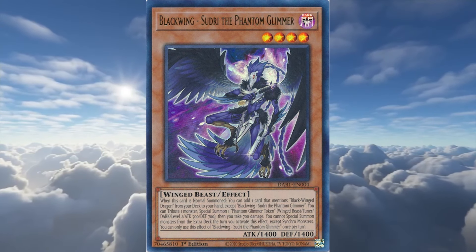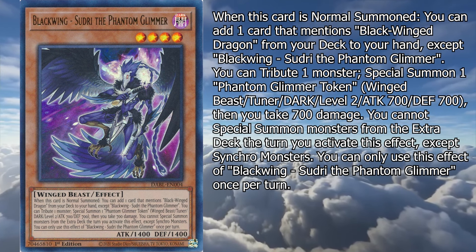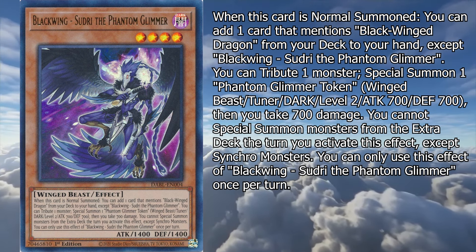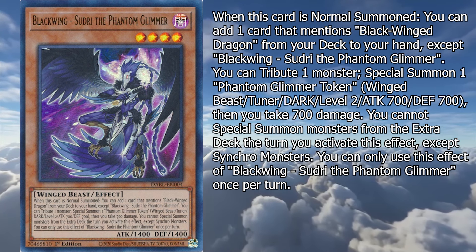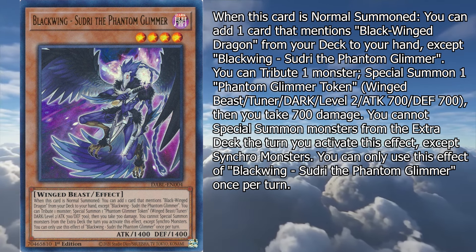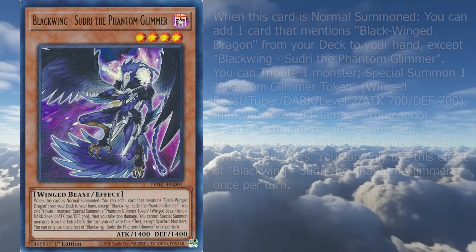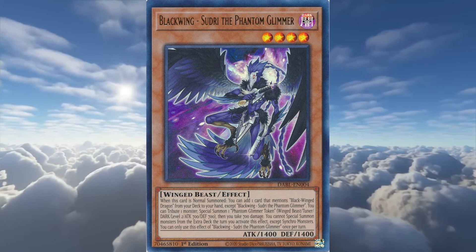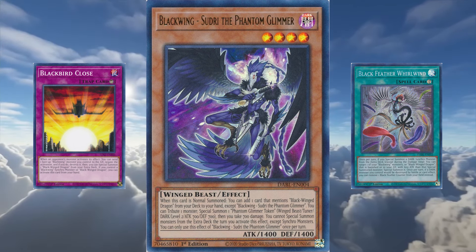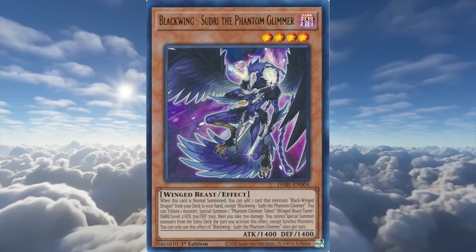Black Wing Sutri the Phantom Glimmer is a level 4 non-tuner with 1400 attack and defense, with the following effects. When this card is normal summoned, you can add one card that mentions Black Winged Dragon from your deck to your hand, except Black Winged Sutri the Phantom Glimmer. You can tribute one monster, special summon one Phantom Glimmer token — Winged Beast, Tuner, Dark, level 2, 700 attack and defense — then you take 700 damage. You cannot special summon monsters from the extra deck the turn you activate this effect, except synchro monsters. It's your archetypal search card, just a shame it relies on a normal summon when you might want to use that for Oster instead. The support cards for Black Winged Dragon aren't that bad, so it's worth running one of these, but it's not to be maxed out on. The token spawning effect is also okay, allows for some more synchro plays, but it's more of a side attraction than anything else.